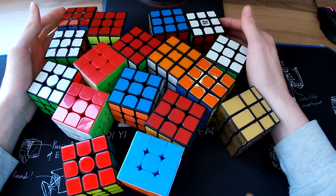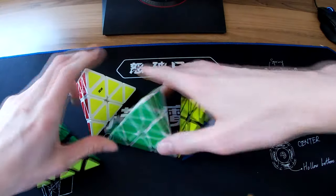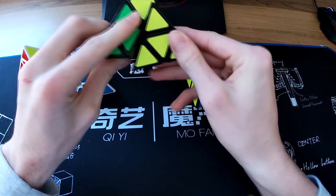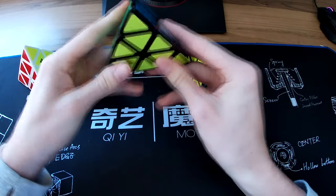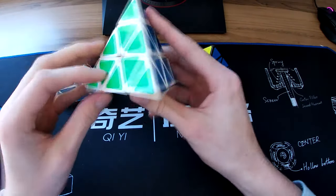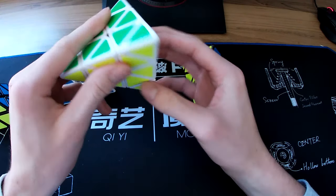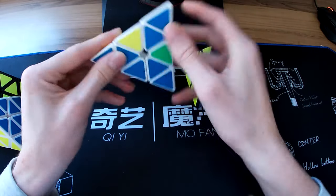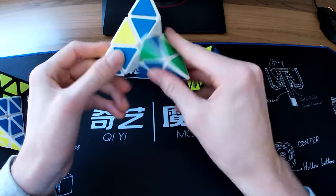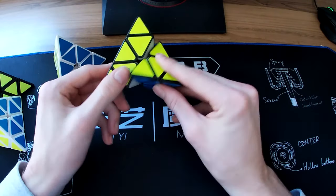Alright, let's go through the rest — I've got 2x2, Square-1, Pyraminx, Megaminx, and a few others. Starting with Pyraminx: this is the first one I got, just the standard MoYu Pyraminx from around 2015. Not very good anymore. This one next to it is pretty much the same. Then from SpeedCubeShop — they missed my order and gave me this instead — the MoYu Magnetic Pyraminx. Very good Pyraminx, still one of the best to this day. This is the Yuxin Little Magic Pyraminx — not very good, don't buy it.